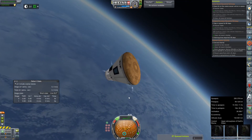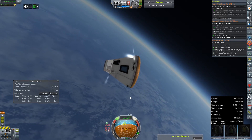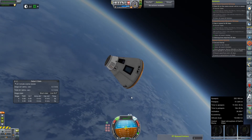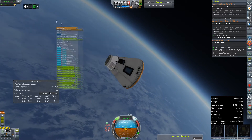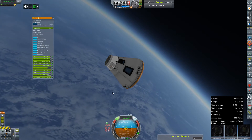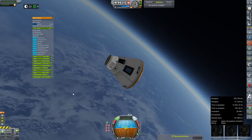If we could just go ahead and get pointed into a retrograde-like direction — there we go. We'll just balance that out, and I will bring this window up and lock it. Contract stuff can go away. Delta-V stuff can go away. No space for more waste. Interesting.